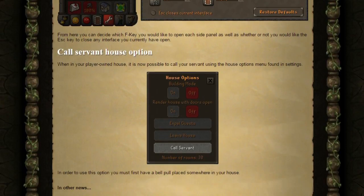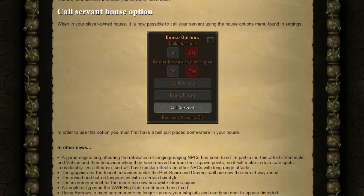Next, the call servant house option. When in your player-owned house, it's now possible to call your servant using the house options menu found in settings. In order to use this option, you must first have a bell pull placed somewhere in your house.